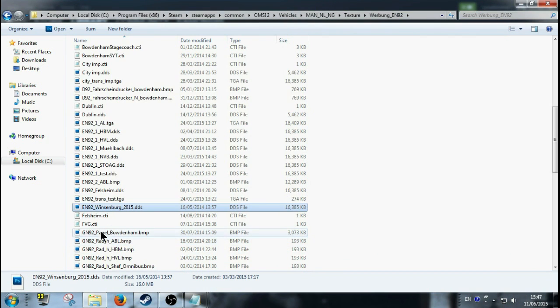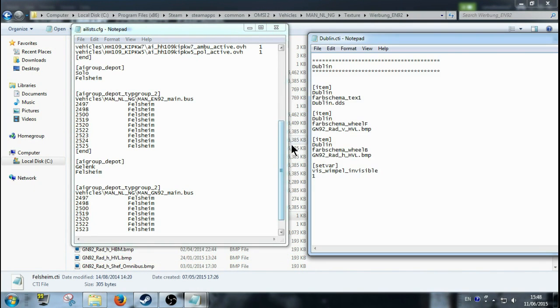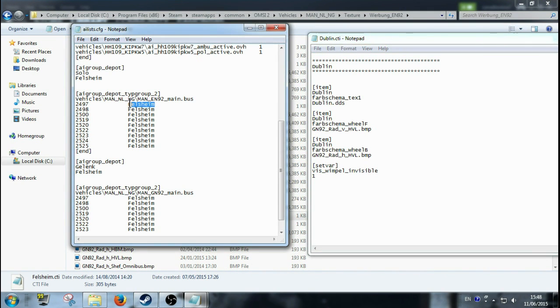Here's the Feldstrom CTI file. What he did was right-click, copy, and then pasted it into the AI list. So that's what I'm going to do now with the Dublin one. I'm going to right-click and copy, making sure I'm getting the right item. You only need to do it once basically. You get this and then you overlap this and replace the entries. I do it an easier way — I usually do it in Excel — but you can do it like this if there aren't many lines. So if you save this now, go over and start up the map, the NL EN 92 bus should have the Dublin paint on it.